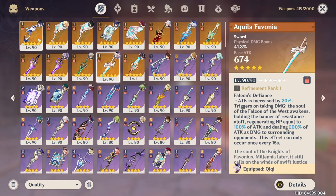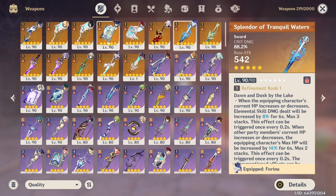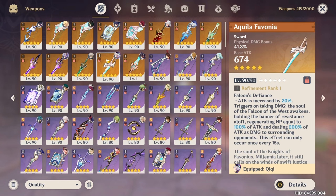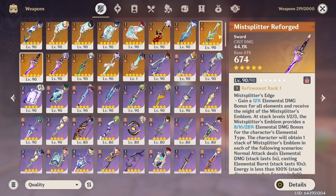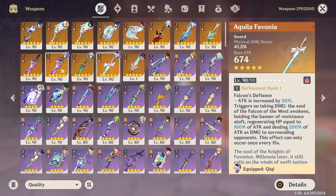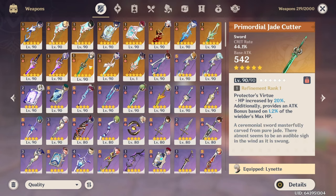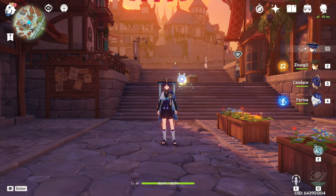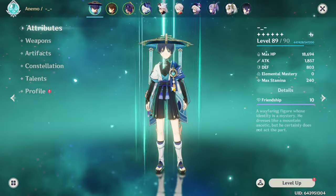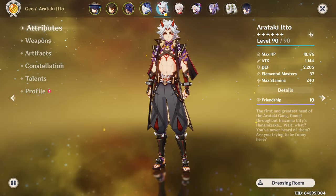I have leveled up every other weapon and most are being used on characters that appreciate them. Some weapons aren't being used, but it's always nice to have a spare Mist Splitter, a spare Lofty, and a spare Jade Cutter — they're staple weapons. I could also do weapon showcase content comparing these different swords. Now, moving on to show some of the best builds I have.